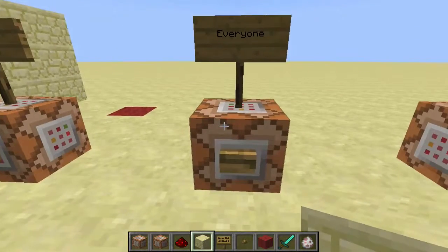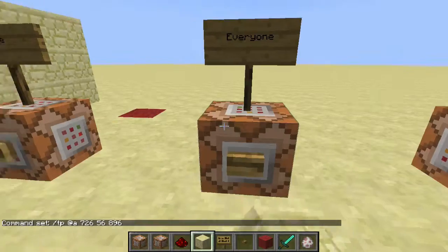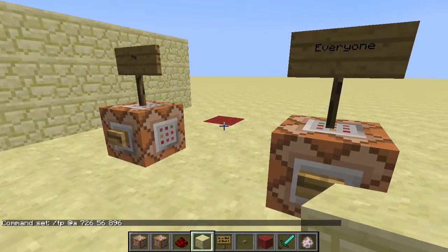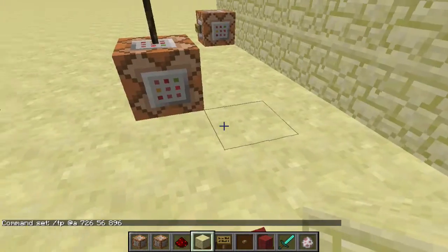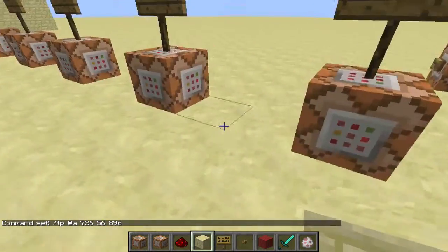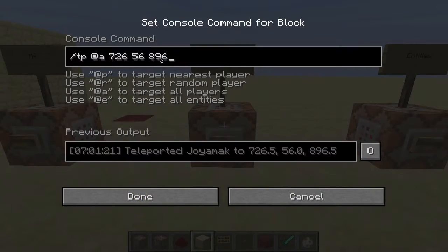Now I can do that using the @a argument — that targets all players. So if I use it, every player in the world will be teleported to that location right there. I'm alone now so nothing looks different besides me going here, but it does work for everyone on the server.